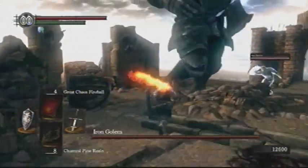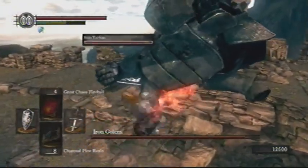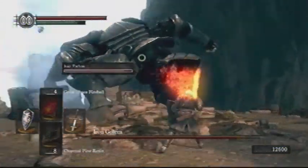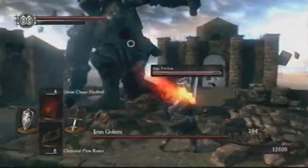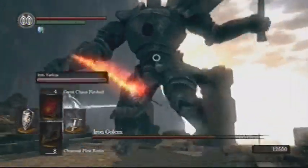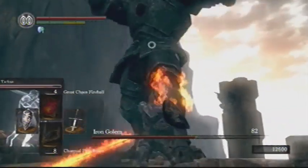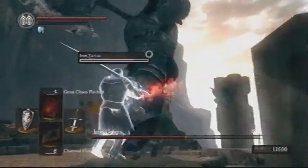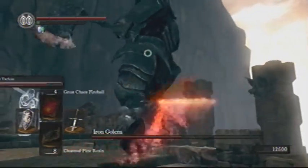This guy is one of the easier bosses in the game because he's very slow. If you're in front of him, he will pick you up — which is what he just did to Iron Tarkus there. And as you can see, that guy is just a tank: he got picked up and thrown to the ground by this Iron Golem and he barely even has a scratch. Even then, I was in front of the Iron Golem and I was still able to roll out of the way.